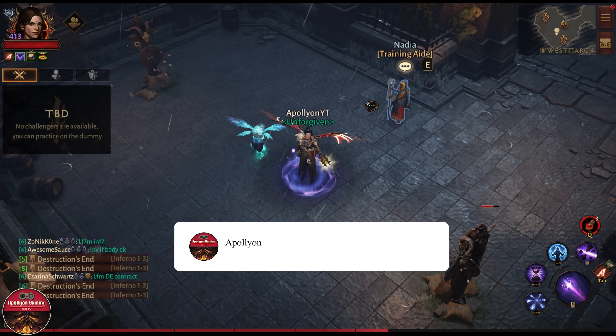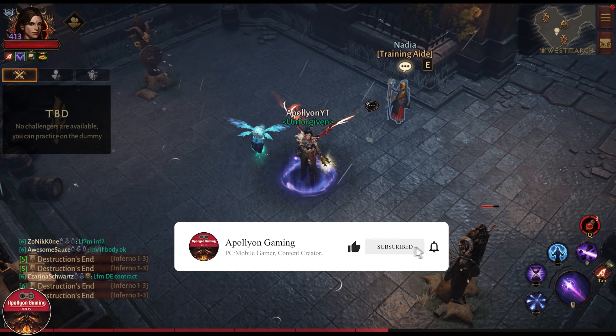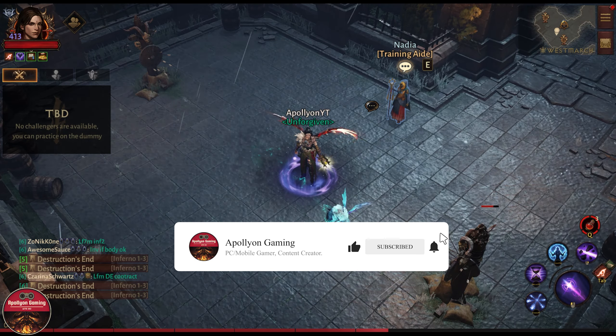Today we are trying out four new essences for the wizard, but the main focus is going to be the main weapon and the new pens, which is for disintegrate. When we hit a shocked enemy, it discharges a lightning effect. That is what it does.